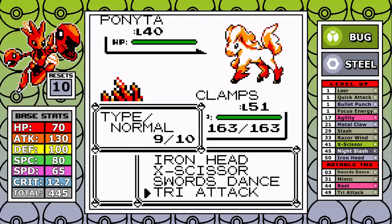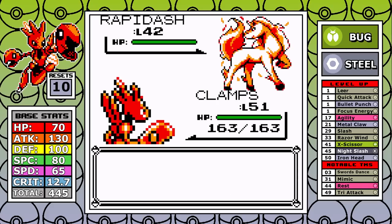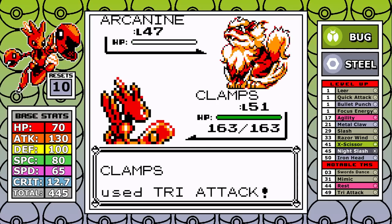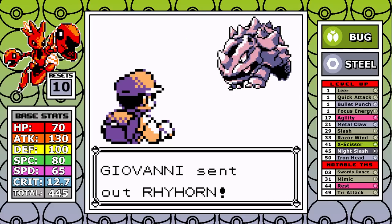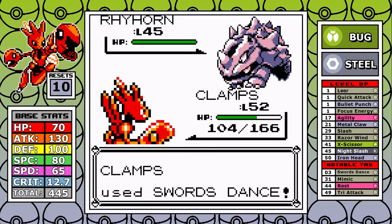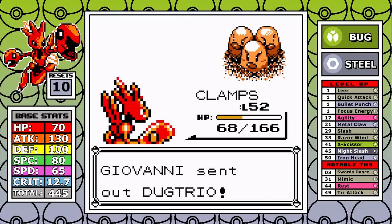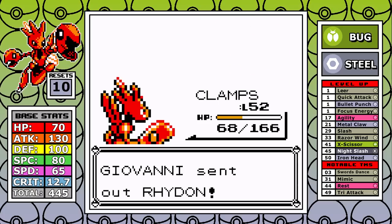Iron Head is another great 80 base power STAB move alongside X-Scissor, but it's resisted by fire type so it doesn't help here. At level 51 I get good luck on Growlithe, manage to get one Swords Dance off, and hit the threshold to finally clean sweep. Around level 50 is the break point where you can one-shot Arcanine with one boost. As for surviving a Flamethrower, I'm not willing to spend an hour grinding to figure that out — this fight is just awful.